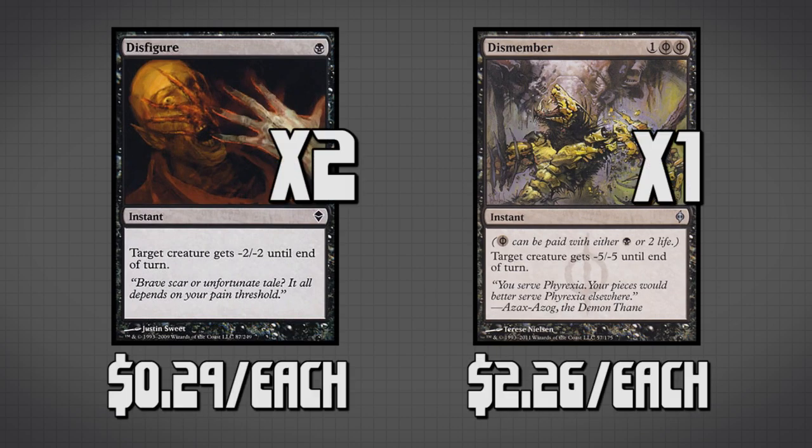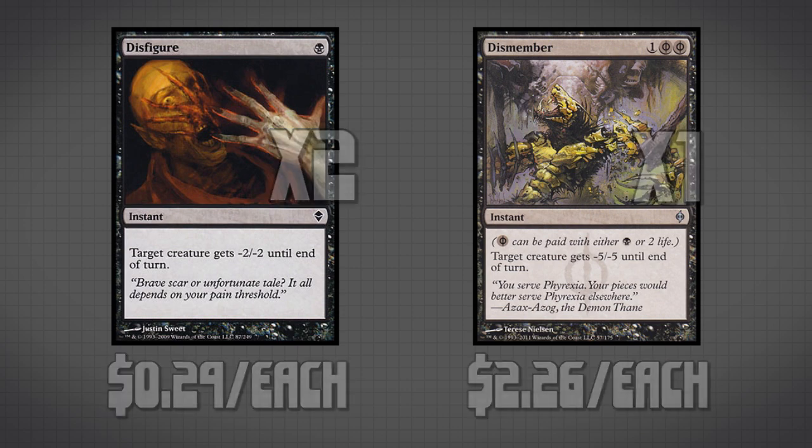The next two pieces of removal we have are two copies of Disfigure and one copy of Dismember. These are doing a little bit different job than the last two pieces of removal, because they get rid of indestructible creatures if necessary, which is really why we have them in the deck. They're also both technically one-drops, so we can play them on turn one against aggro decks aiming to get in two or three damage on turn one.